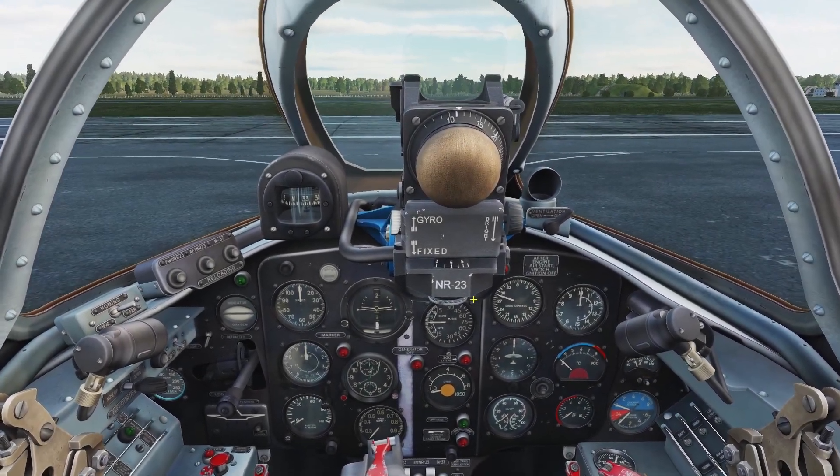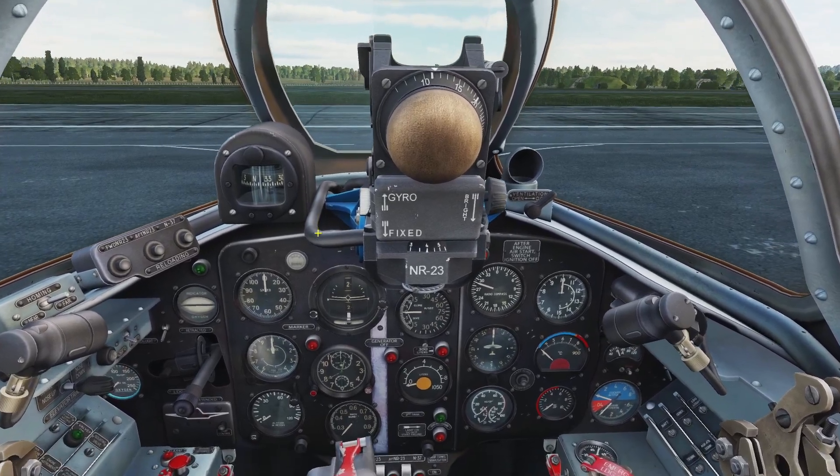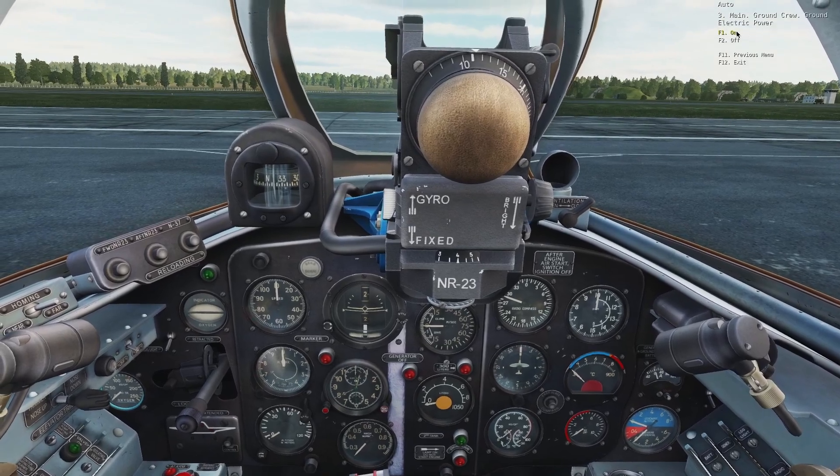Hey guys, in this video I'll be going over how to start up the MiG-15. So first you gotta connect the ground power: click backslash on your keyboard, click ground crew, electric power, and on.